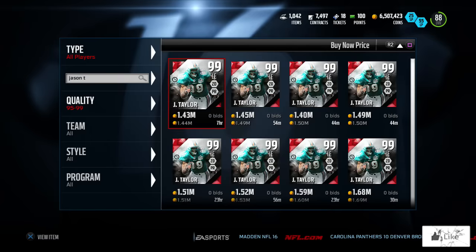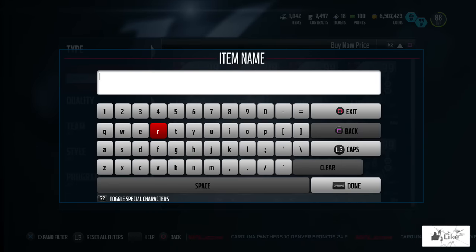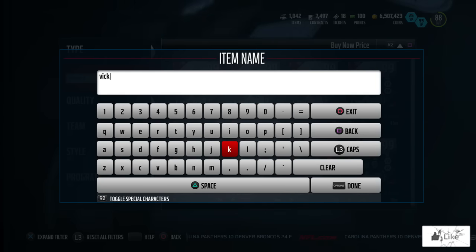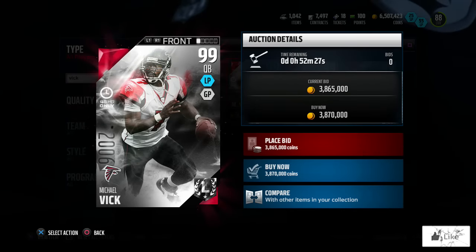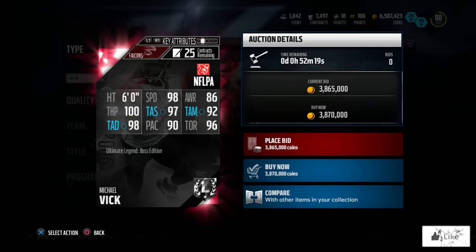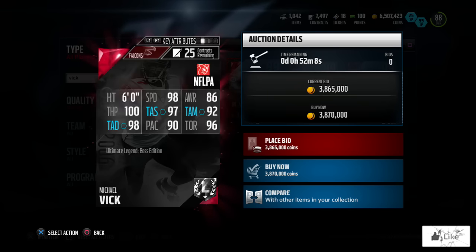People have been pulling these and throwing them up for some unreal snipes — I've already seen them on Twitter. Now let's look at Michael Vick: someone bought him for half a million coins, and he's going for almost 3.8 million. The 99 Boss Vick 2006 edition has 100 throw power, 98 speed, 98 throw accuracy deep, 97 throw accuracy short, 96 throw on the run, 92 throw accuracy mid, 90 play action, 86 awareness, plus 11 to long pass, and plus 9 to ground and pound.